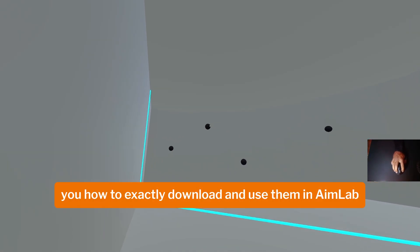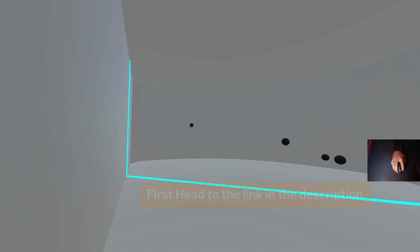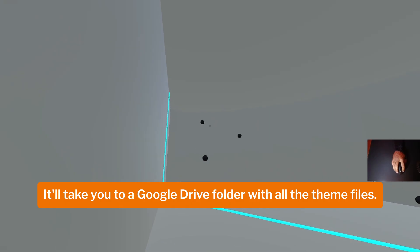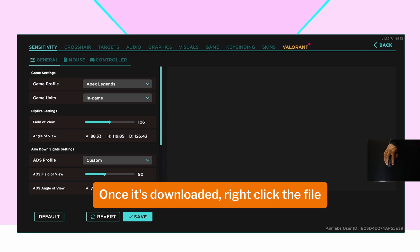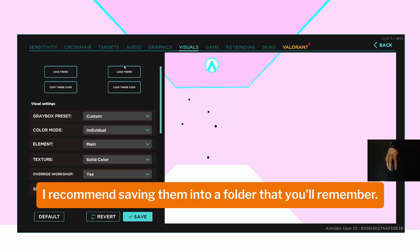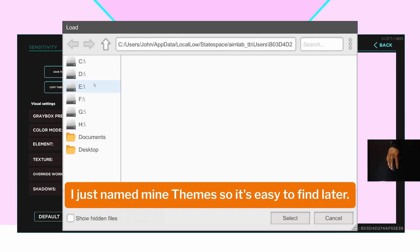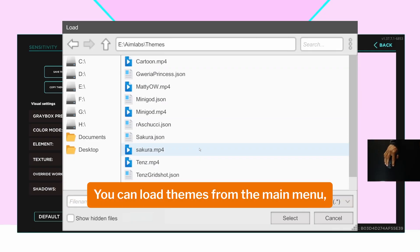Now let me quickly show you how to download and use these themes in AimLab. First, head to the link in the description — it'll take you to a Google Drive folder with all the theme files. Click download and you'll get a zip file. Once it's downloaded, right-click the file and choose to extract all to unzip it. I recommend saving them into a folder you'll remember — I just named mine 'themes' so it's easy to find later.